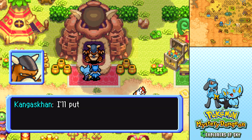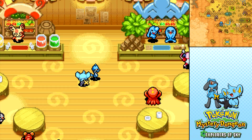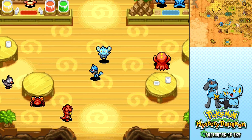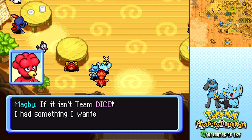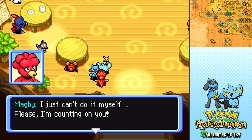The last thing we're going to do before heading off to Waterfall Cave is make some gummy drinks. But before we do that, there's a Magby here. If it isn't Team Dice, I had something I wanted to ask you — I'd like you to help Magmar. I just can't do it by myself, please, I'm counting on you.